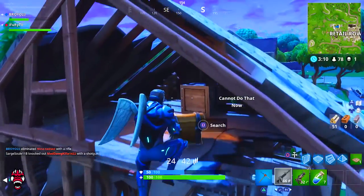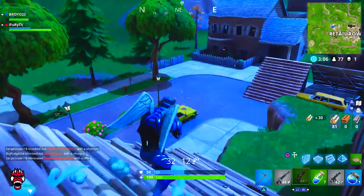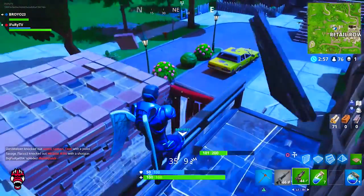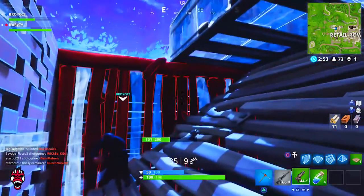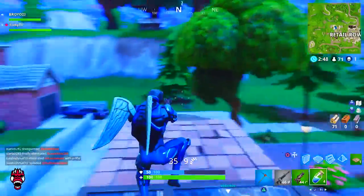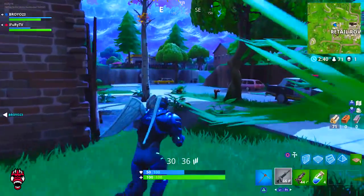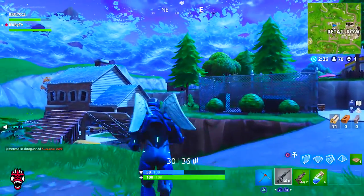First thing on the list, we have the new FAMAS in the game. It was on the loading screen when you opened up Fortnite showing the new news items, and the FAMAS was coming very soon. They ended up including it in last night's update. The new FAMAS comes in two different rarities: epic and legendary. It can be found in floor loot, treasure chests, supply drops, and vending machines.